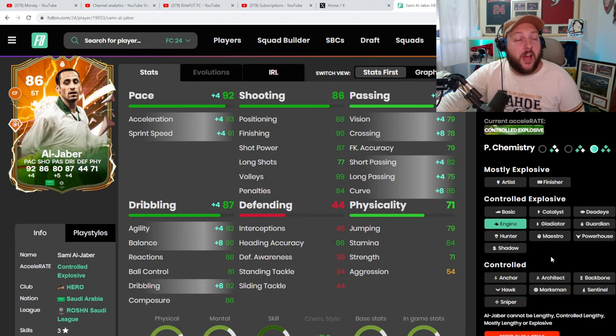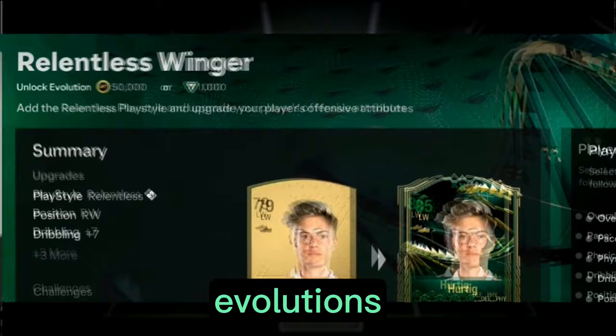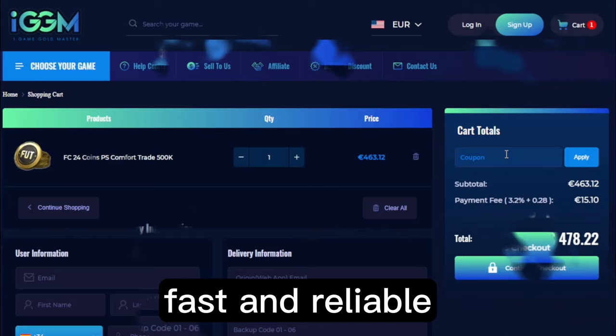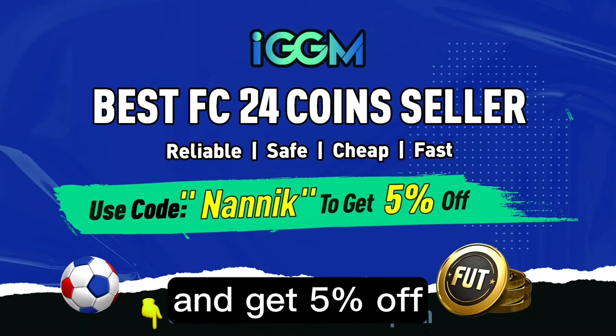We are going to be playing in our 4-4-2 formation. The patch has just come out today and we are going to be trying that out. We'll see how El Jabba does in this review. With the introduction of kits, tokens, and evolutions now needing FC points or coins to complete them, there is no better time than to head over to IGDM.com and get yourself some coins — very cheap, fast, and reliable. Use discount code NANIC at the store and get 5% off. The link will be in the description.